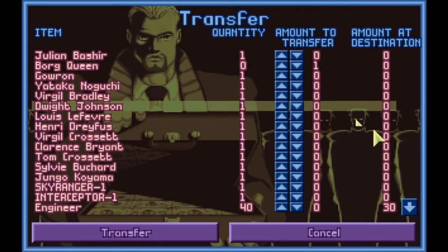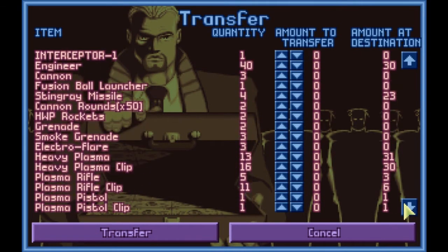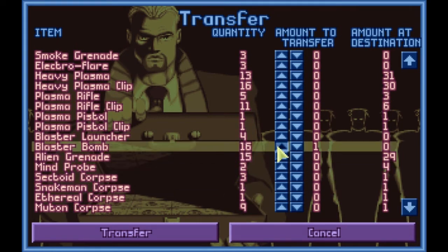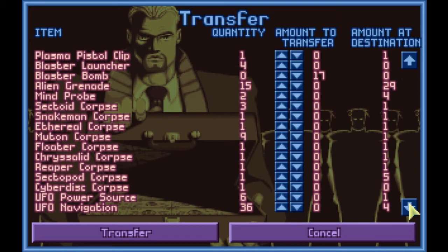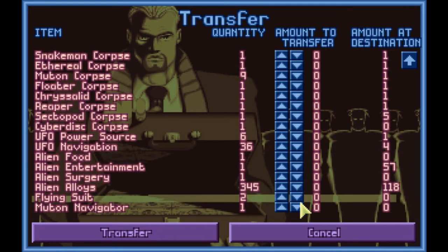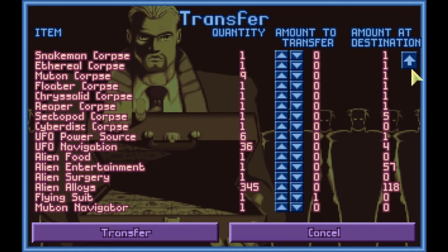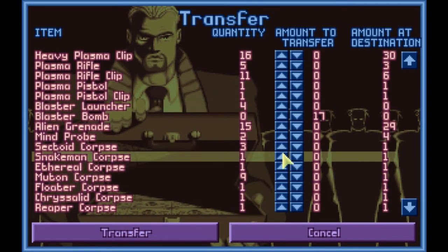So... Borg Queen and the flying suits. After those finish transferring, I think we're pretty much good to go. I do need to go equip... Oh man, there's all kinds of blaster bombs here! Sweet. Nice. We were down to 13 on the other base, but I totally forgot that we have stuff here. I just made all that room and filled it up again with blaster bombs. Okay, well... shoot.